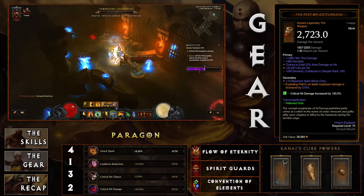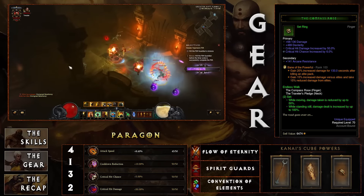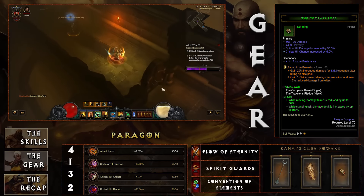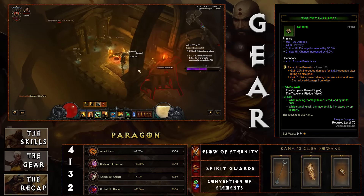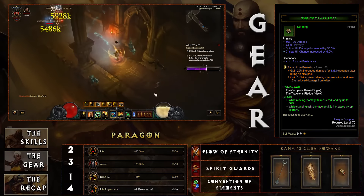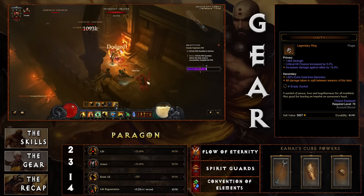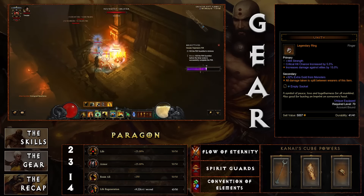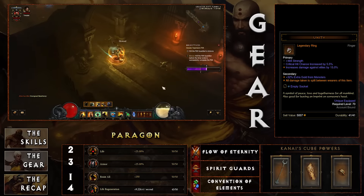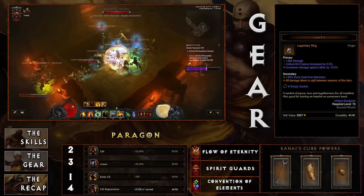For jewelry: the Compass Rose and the Traveler's Pledge — while moving, damage taken is reduced, and while standing still, damage is increased. You're going to get right into the thick of things, punch away, sustain yourself, and do more damage. The other ring is the Unity. While you do have a ton of dodge, toughness is tough to come by, so you'll need a Unity on yourself and one on the Templar to have that damage reduction and really push those high greater rifts.